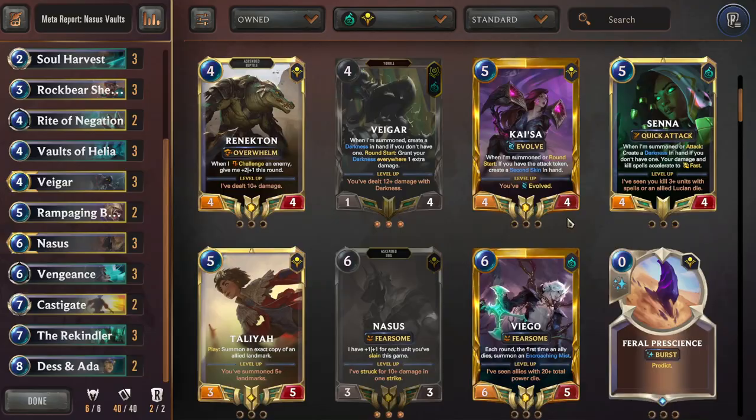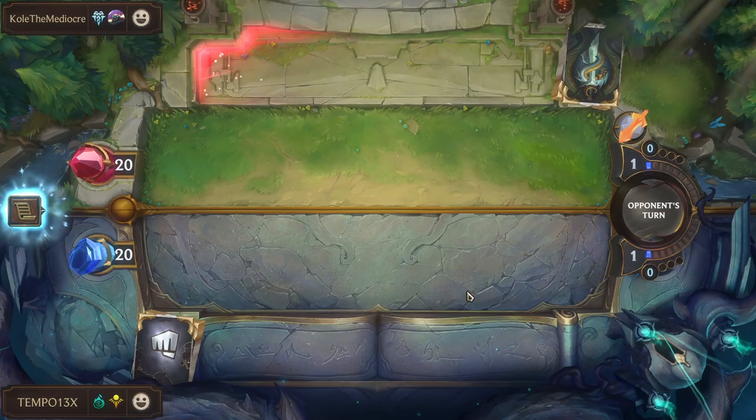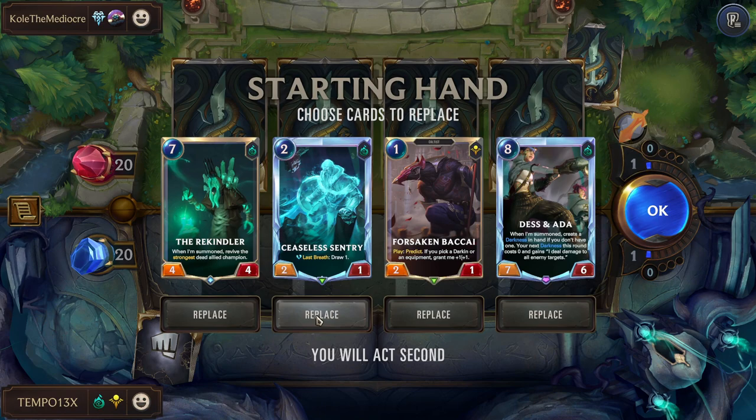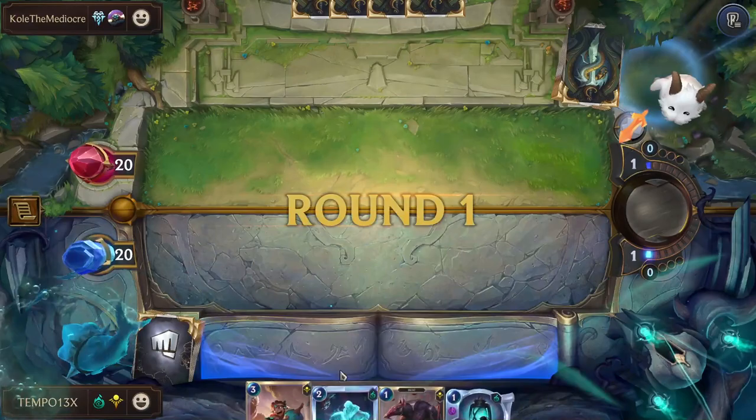That's it for the deck rundown. Now here's a live commentary game so you can see how it plays out — I'll be giving context to why I'm playing certain cards. For the example game we're going to be fighting a Jax/Ornn, which I covered in my last meta report. I do believe this is a favorable matchup for us, as long as we get Quietus for their weapons and Vengeance for their Ornn — it's kind of hard for them to play the game. Let's pitch Rekindler and Destine Otta; we just want our early game units. Bakai is good for finding our Vaults more consistently. We have a very nice, well-rounded hand.